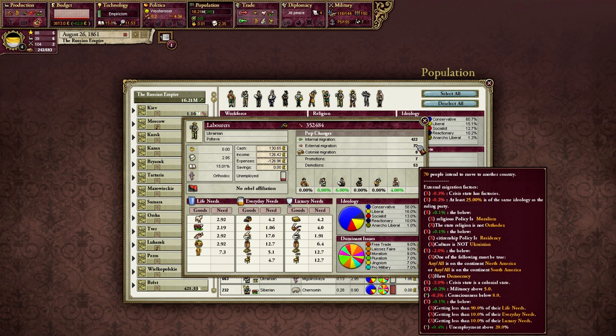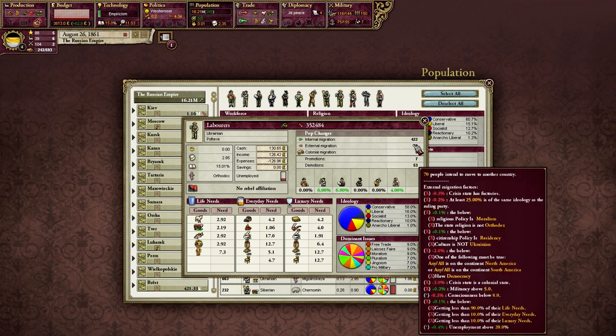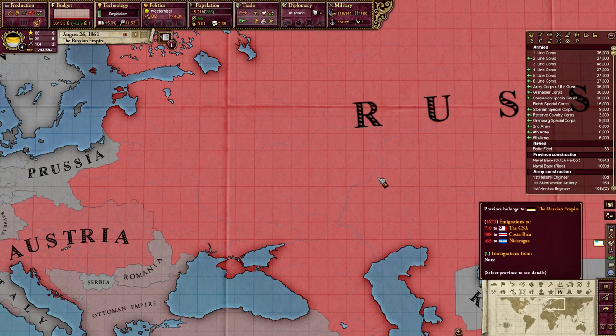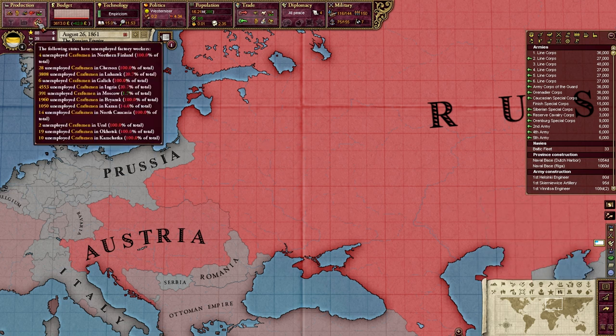All these different things come together to determine whether pops are going to want to leave. In general, we want to keep pops from leaving and we can see what we can and can't affect. We don't have an issue of the wrong religion in a moralistic government. We don't have the problem of an unaccepted culture in a residency nation. So what is the main problem? Well, it's the unemployment, and also the fact that we don't have a factory in this state. Let's see what we can do — we've actually got a lot of unemployed craftsmen. Let's try to reduce that number.